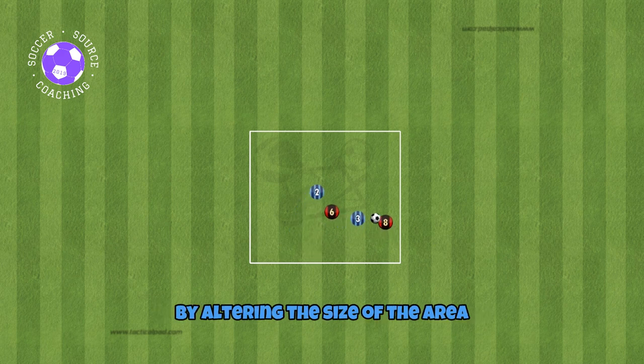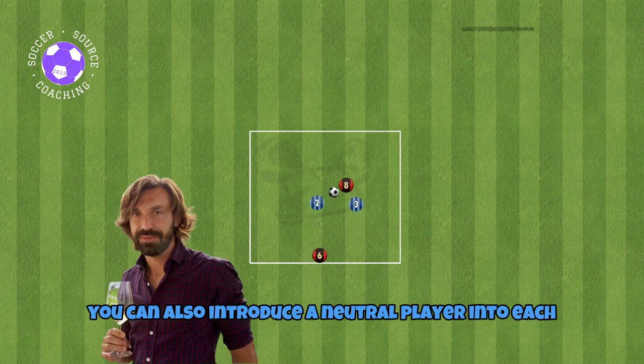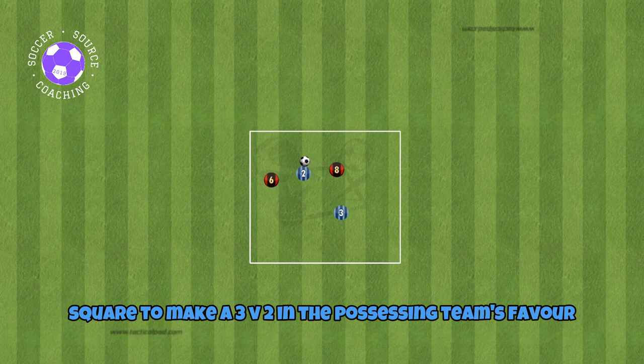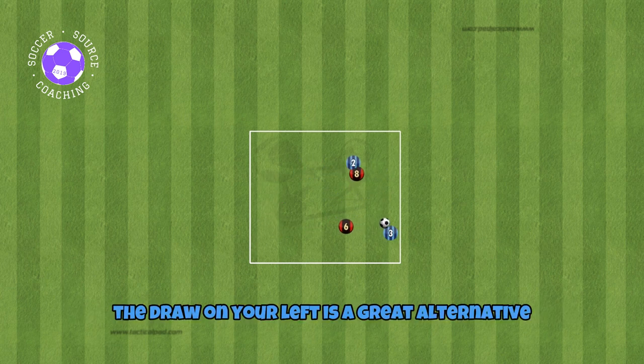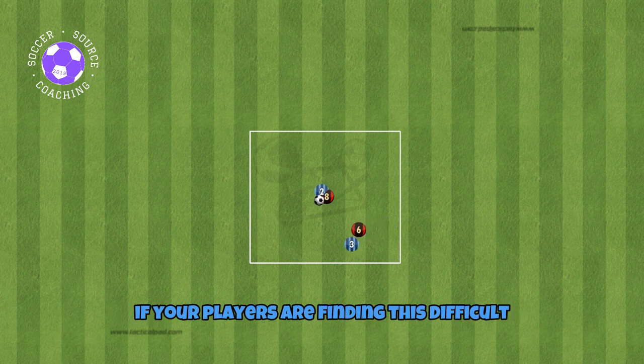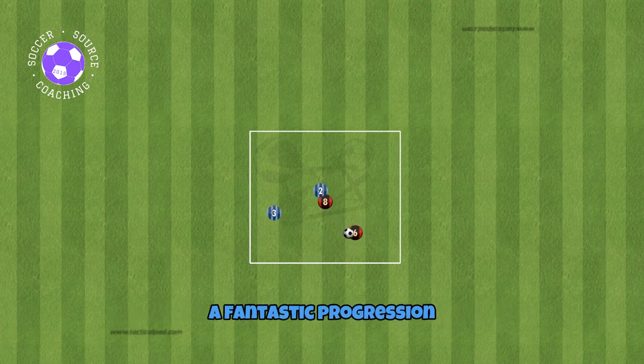You can make this easier or harder by altering the size of the area. You can also introduce a neutral player into each square to make a 3v2 in the possessing team's favour, which will make keeping the ball a touch easier. The drill on your left is a great alternative if your players are finding this difficult, with the drill on your right a fantastic progression.